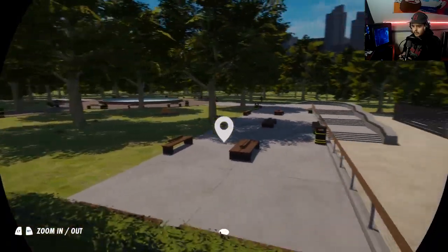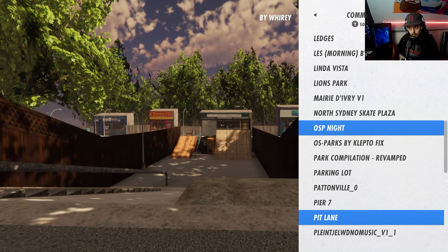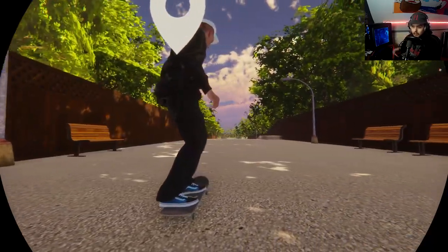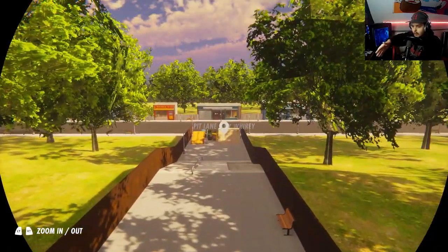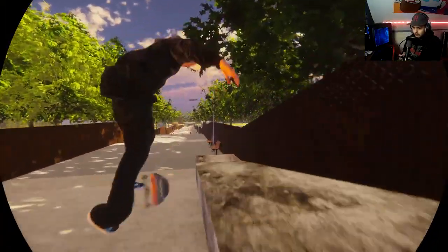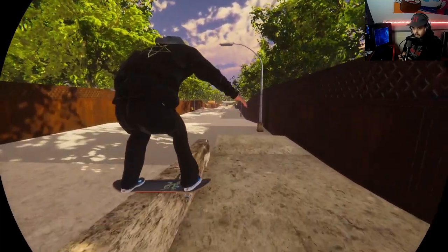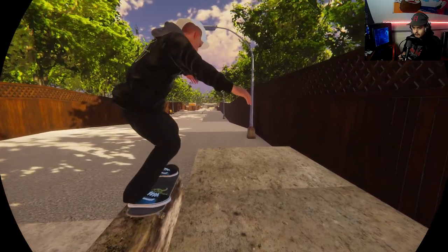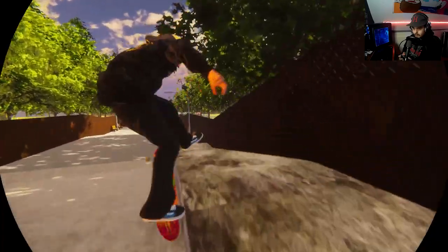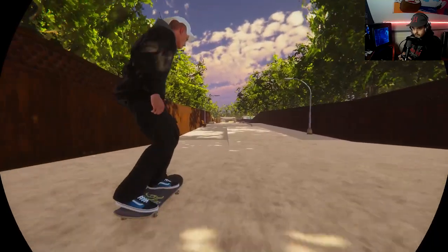We're going to move on to the next park. This is Pit Lane by Weary — sorry if I'm pronouncing your name wrong. This is another pretty small map but it's kind of fun. It's like a little hill bomb section with just a few rails. Let's try it in. Okay, front side heeling — okay, it's kind of sketchy.